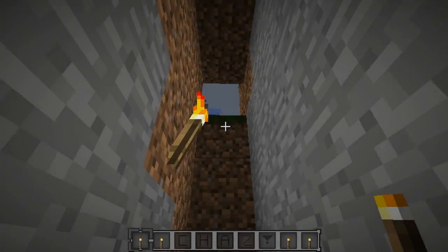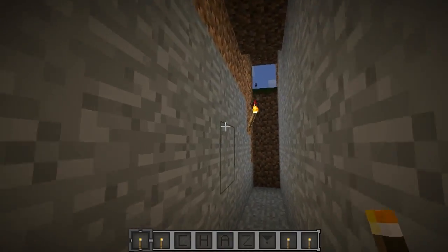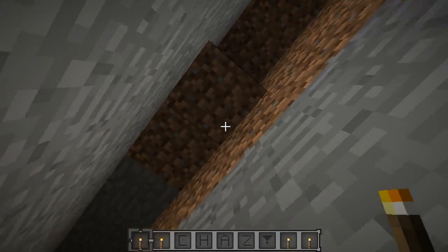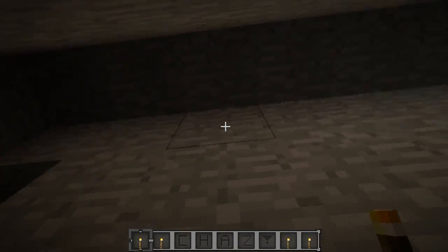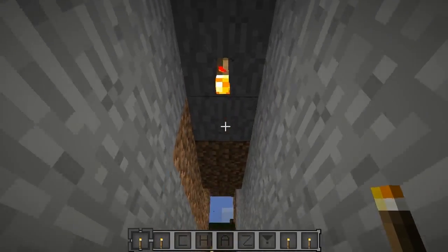Hey everyone, what's up? This is Chaz and welcome back to another Minecraft mod review. The mod for today is the Upside Down Torches mod — this is one of those mods where you always ask yourself, Jeb, why haven't you added this to Minecraft? It's one of those mods you kind of want in your vanilla world.